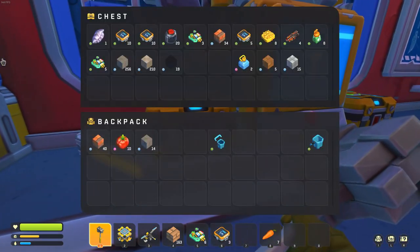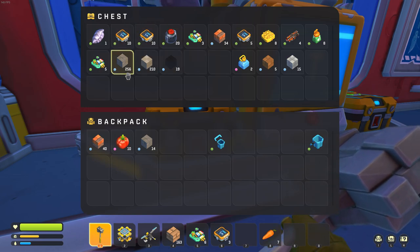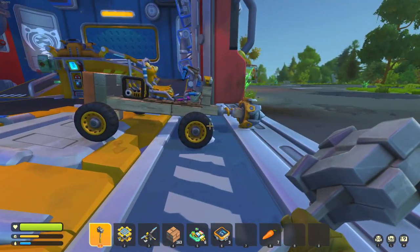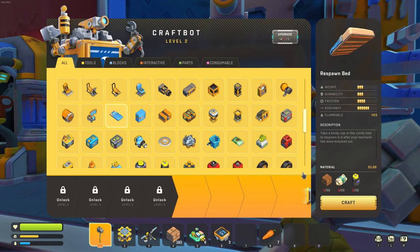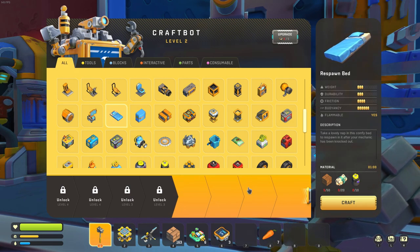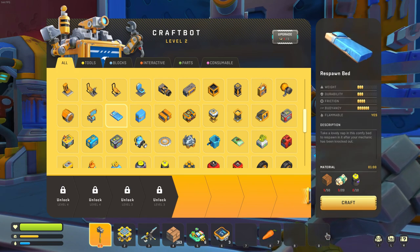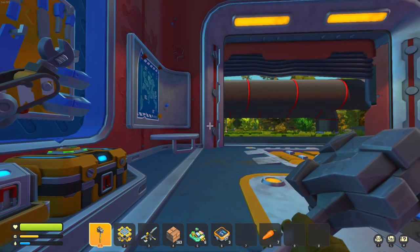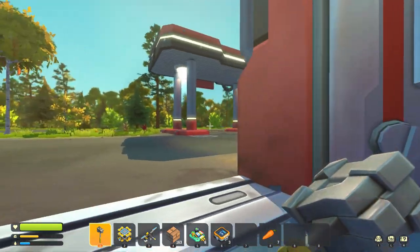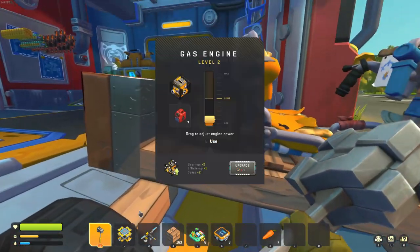We do have some metal and components from last time which might be enough to put a scout together if we cannibalize this. I'm realizing that to build a scout I really want a bed on it to give me a spawn point, because I'm going to be so far away, and for that I really need some cotton. So our first mission today is to find some cotton, which probably means going for a long drive in this junk mobile.